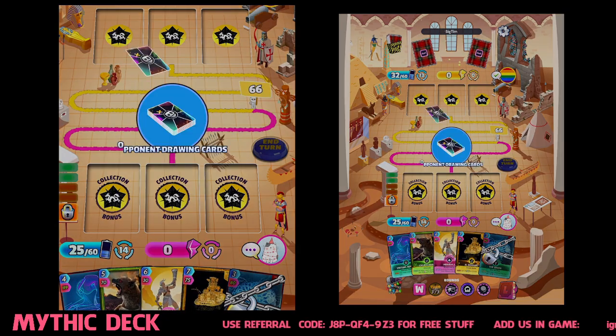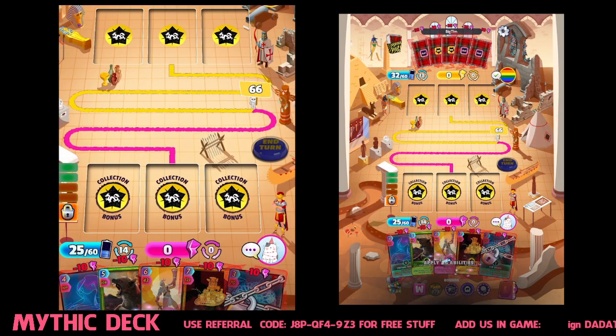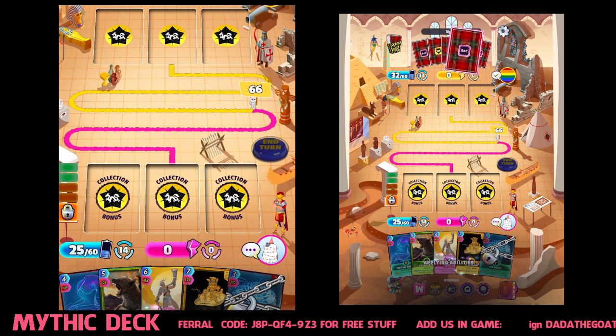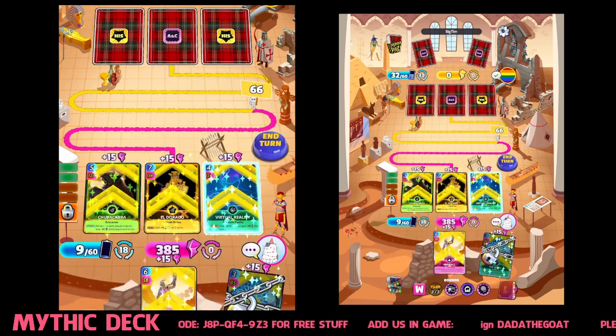Don't forget to use our referral code: J-8-P-QF-4-9-Z-3 if you want to get some free stuff, and look us up in game. We are Da-da The Goat — that's my name. Look me up and add me.